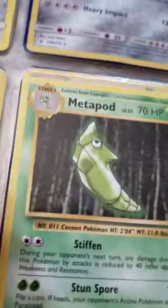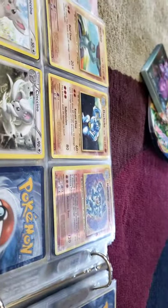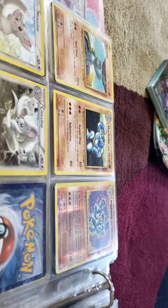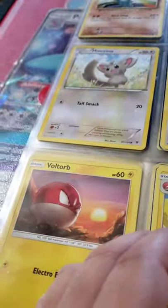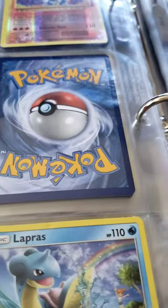Caterpie, Metapod, and Butterfree. I have a Machop, Machoke, and Machamp — I got them all in the same pack, which is pretty funny. I opened a Machamp, then Machoke, then Machop — all in the exact same pack, which is pretty cool. I have a Sentret.